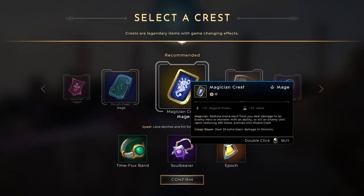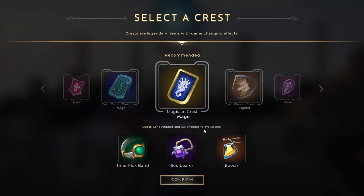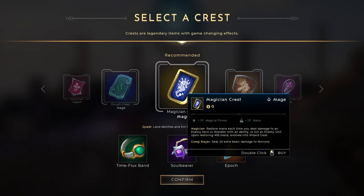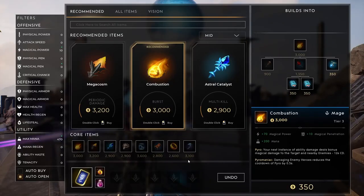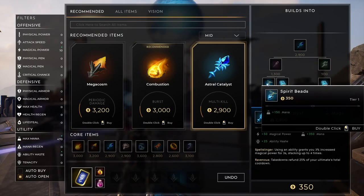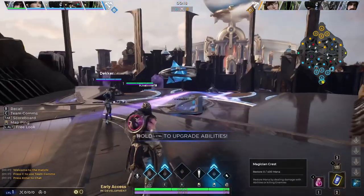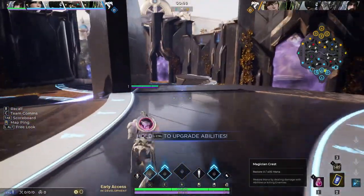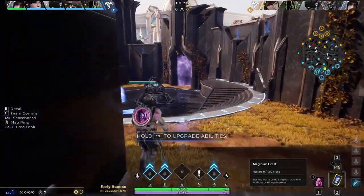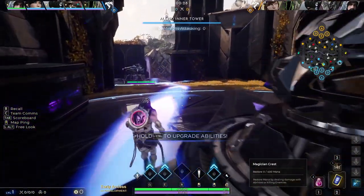We're going to start with the Magician Crest. Landing abilities and killing enemies evolves it, so that's going to be what we're building towards. And then I'm probably going to go Soulbearer, but we'll see what other people end up leaning towards. We'll take Spirit Beads right off the bat to get some additional damage. Going against another Gideon, so it's going to be a matter of who can land the most abilities. Hopefully I outdo him in that regard.